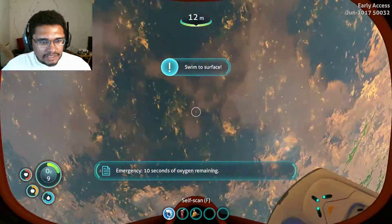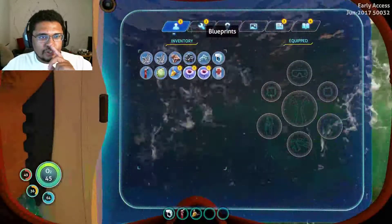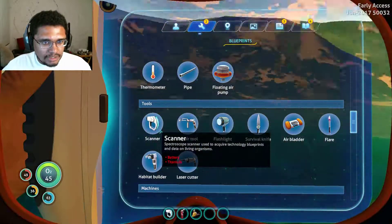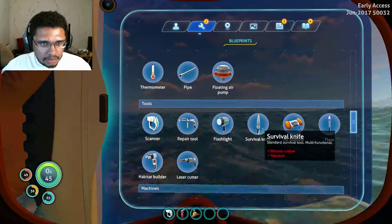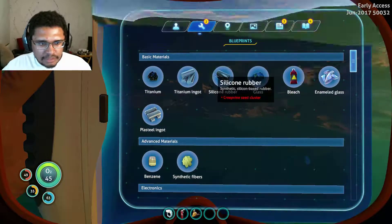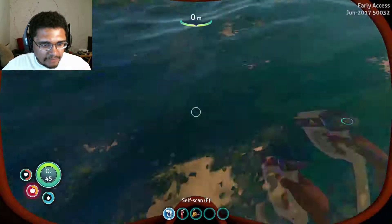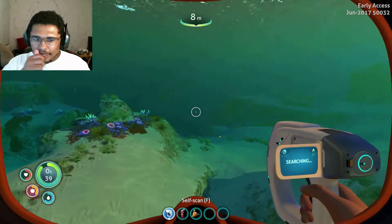Oxygen — I've got to see if I can set a search for resources. Would you just go up and keep your head above water so you don't suffocate? Blueprints — basic materials, silicone rubber. I guess I can't see. That means I just have to go looking for creepvine cluster, which I do have a general idea of what that is.